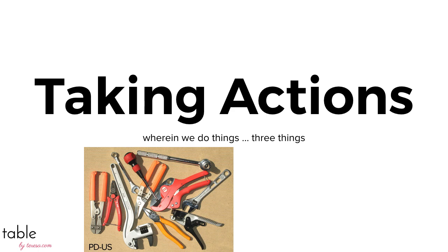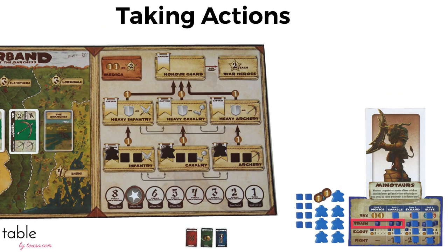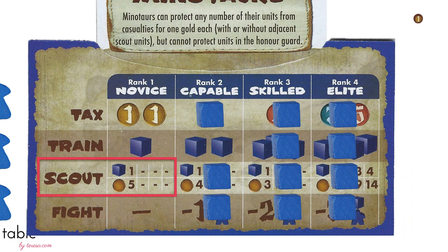Each turn, players get three actions they can take in any combination and order. The actions are available on your player board and the level at which you can do them is based on what's uncovered. The Minotaur decides to tax, gaining two coins. He's upgraded the training action so he can place two troops instead of one, in any of the light platoons — the lowest area on the board. He can put them in the same area or two different areas, or pay one coin to move a cube up to a higher level, which helps protect it from casualties and grants captaincy since the majority player in any section becomes captain.